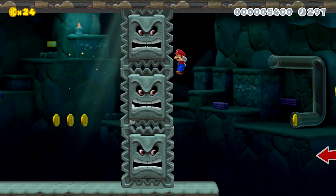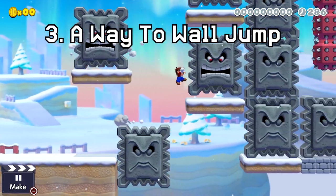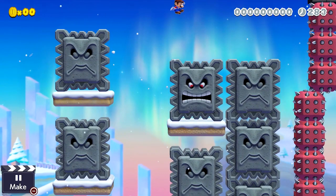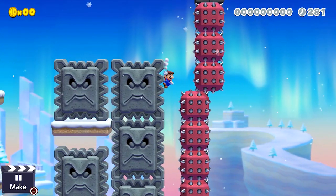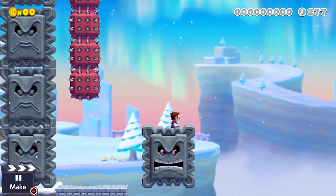Because you can't touch the sides of the thwomp in the 3D World game style, you can also use it as a wall jump from one to another. Adding this feature to your level does add an interesting puzzle as it makes things a bit more difficult, but of course this doesn't really work at all in the other game styles.